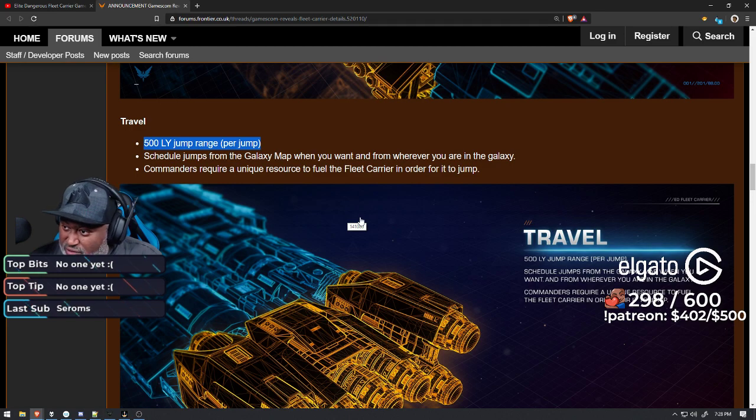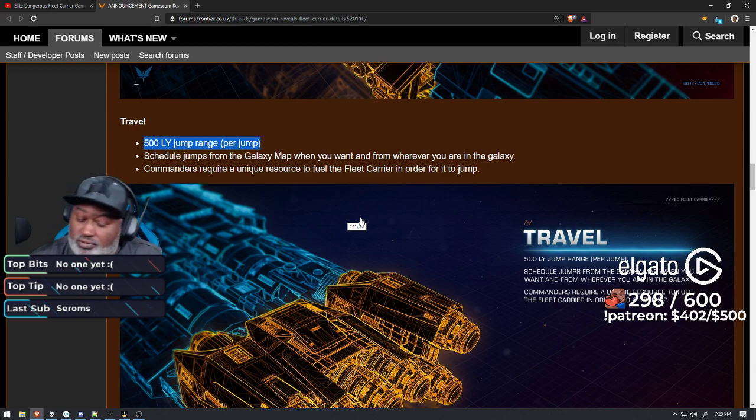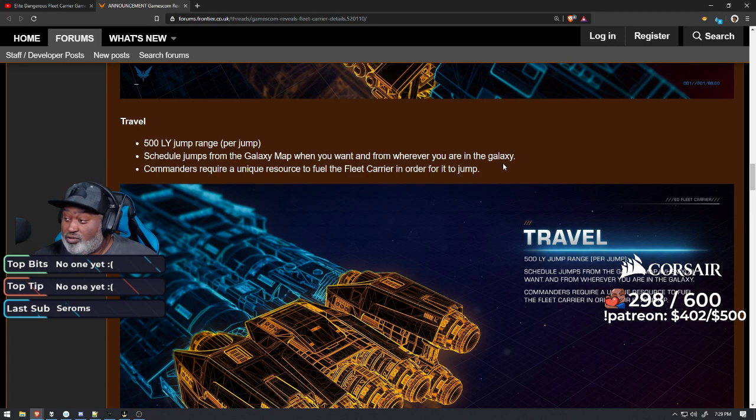If you have 8 people you play with and they all bring 2 ships, that would fill 16 slots — but wait, they don't have a shipyard. Landing pads are where you can land and basically be on the pad. Shipyards are where you store ships. So you can't bring 2 ships unless there's a shipyard, and they don't mention a shipyard anywhere, so you're stuck with the ship you bring. Commanders require a unique resource to fuel the fleet carrier in order for it to jump. I don't know what mechanic they're going to put in place to mine or gather this stuff. Hopefully they get it right, because this could be a source of lots of pain — like 'oh you want to jump? Well, you've gotta grind for 7 weeks' — we don't want that.